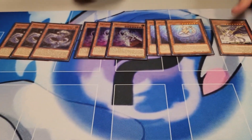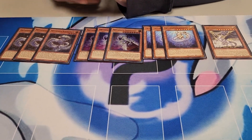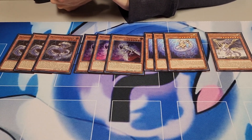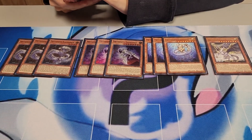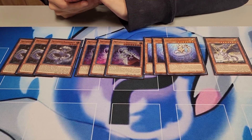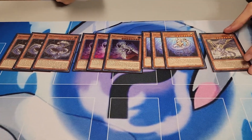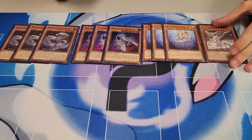I only play one Metaphys Tyrant Dragon. Sometimes I want two, but it doesn't really come up. It always puts itself back in deck with its standby phase effect. What it does is you shuffle it back to the deck, and it lets you hand-special a Metaphys monster. And then when it's summoned by a Metaphys monster, he's unaffected by traps and he can attack twice. These are pretty much game closers — you go Ragnarok attack, summon this, attack, attack. It's typically game.